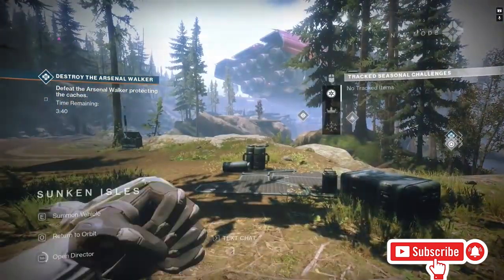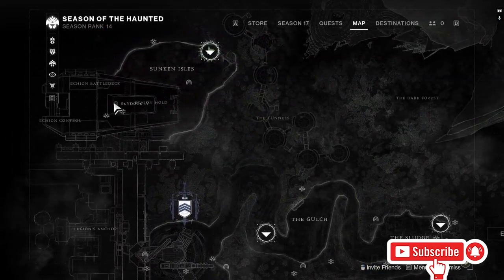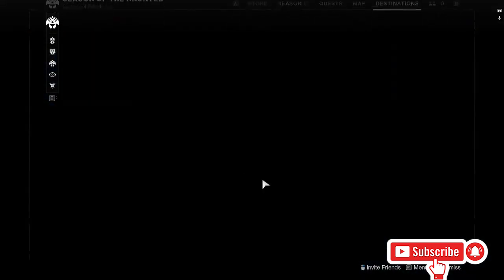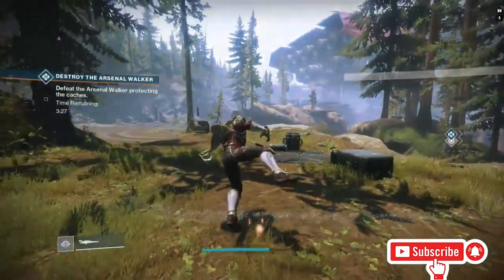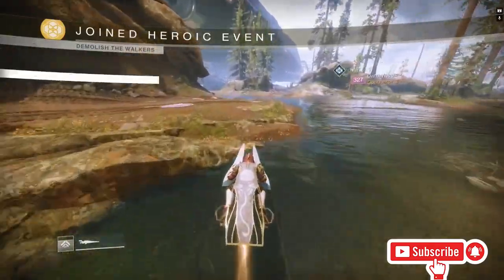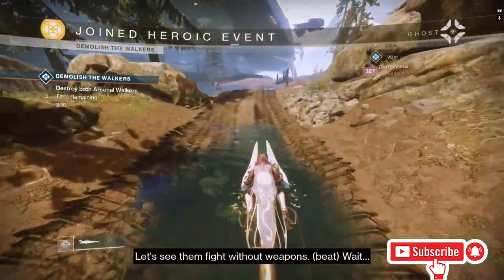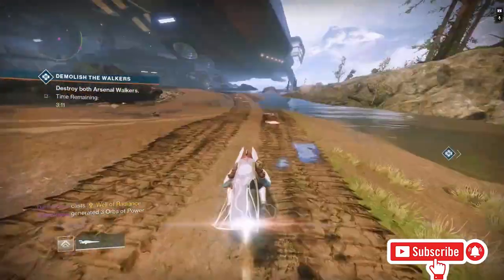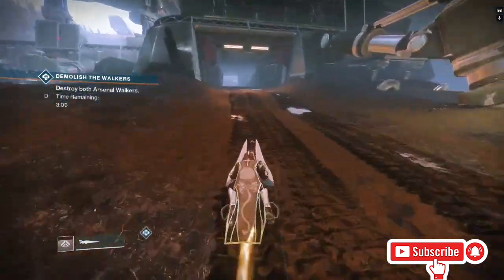The lost sector for today is Sky Dock 4, and it's in the Sunken Isles. All you're going to want to do is go to Destinations, go to EDZ, and then go to the Sunken Isles. When you're here, pull out your sparrow, come down this little cliff, and get on this path right here. Just follow this path — it goes right into the place where the lost sector starts. There are some faster ways to get there but this is probably the easiest.